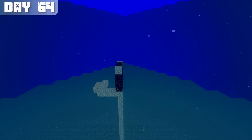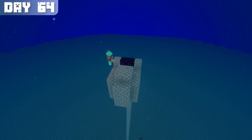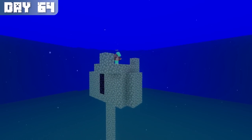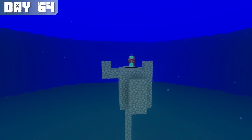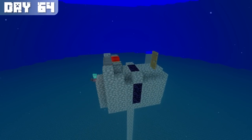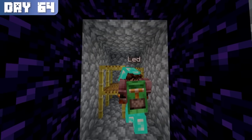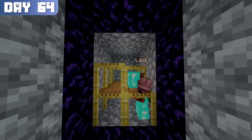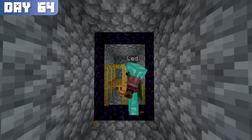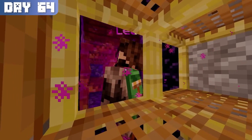On day 64, I started working on the nether portion of the farm. The purpose of this room was to hold the guardians that came through the nether portal for a few moments, then release them back into the portal built atop my drop chamber. I made a simple hopper clock connected to fence gates to hold and release them back into the portal in waves. I filled the room with scaffolding to prevent mob cramming, otherwise the guardians would die. By the end of the day, I finished the room, marking the completion of the farm.